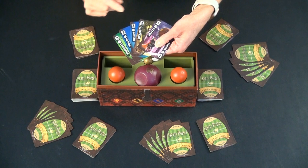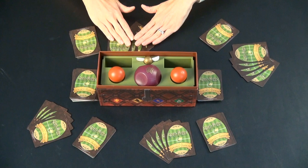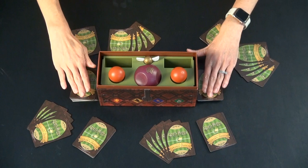Game Setup: each player is dealt 12 cards in a stack in front of them. From these 12 cards, they draw 5 cards, which is their starting hand. The remaining cards are put in two roughly equivalent stacks on either side of the center box.